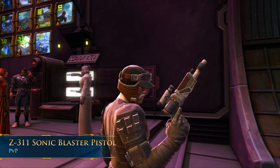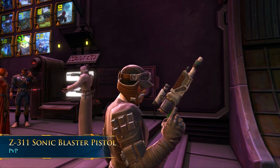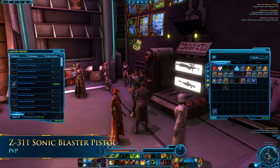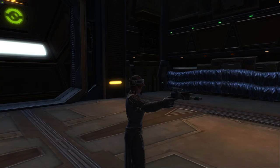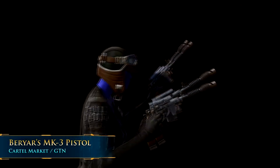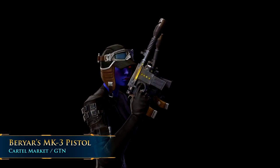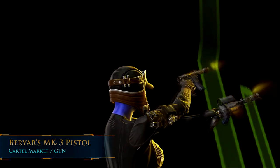Speaking of non-Cartel options, the Z-311 Sonic Blaster Pistol is great if you're looking for something that isn't black. It's got some wood browns, a little bit of green, and all kinds of greens and blacks — and this is actually a PvP weapon you can earn on a Republic character for Valor level 42 or higher. And lastly, one more simple one: the Burr Yars MK-3 Blaster Pistol. It's still very small and simple, but it's got a unique design compared to the others shown so far, and that color light will change color with your color crystal.